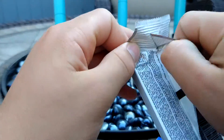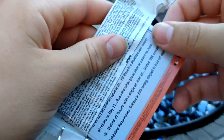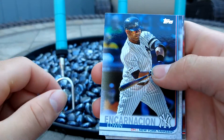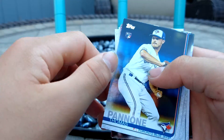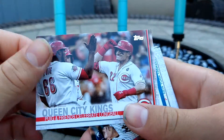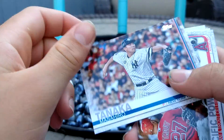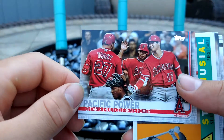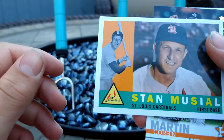Time for the final pack. Got Gleyber on the back. Alright — Kevin Crone, Edwin Encarnacion, Thomas Pannon, Jordan Luplow. Queen City Kings. Yasiel Puig. And is that Derek Dietrich? Masahiro Tanaka. Pacific Power — Otani and Trout. Got Stan Musial insert.